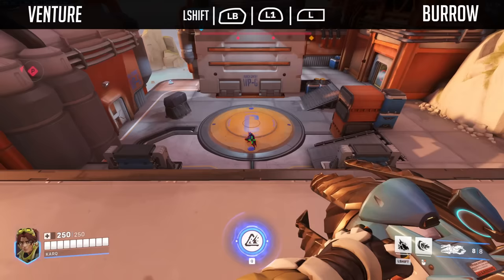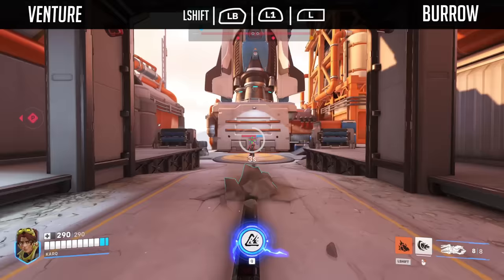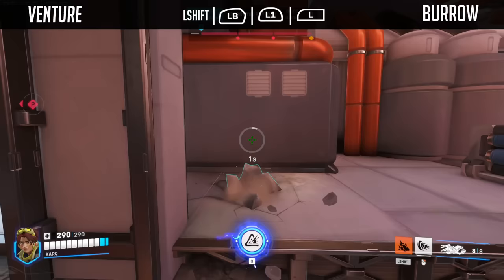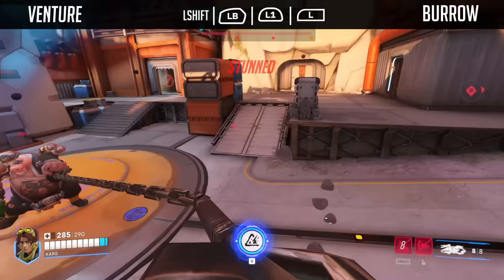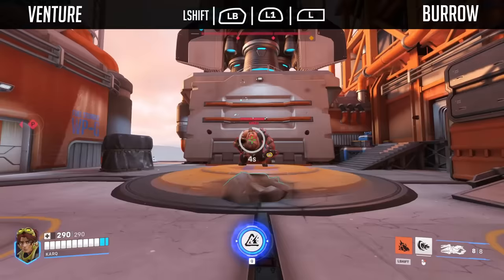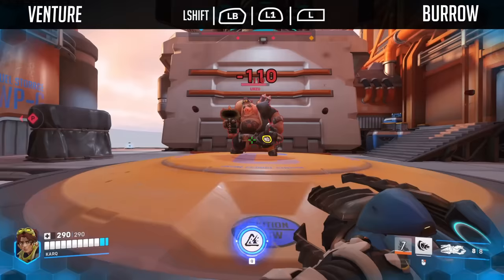Venture moves underneath the ground environment and becomes invulnerable — like legit invulnerable, meaning you cannot be Earth Shattered by Rein or Graviton Surged by Zarya. As you're Burrowed, you cannot travel from low to high ground, but there's a little bit of leeway. You can, however, travel from high to low ground, but every time you do that you will be exposed briefly, and that's a temporary moment where you can get shot or CC'd out of it. If you unburrow over a target, you will deal 55 damage, which scales down to about 40 damage at minimum at maximum range. You can also choose to charge up the unburrow a little longer to double that damage at max charge, so instead of dealing 55 damage, you're dealing 110. This ability has an 8 second cooldown.